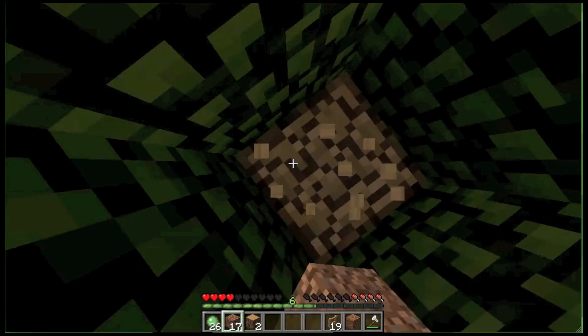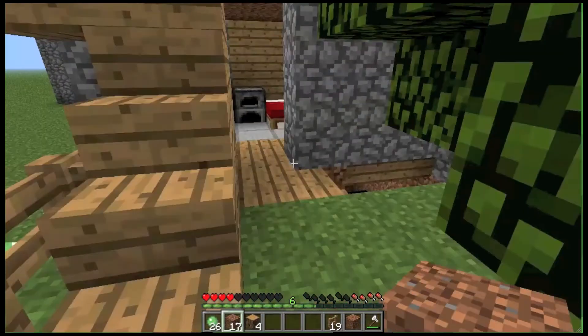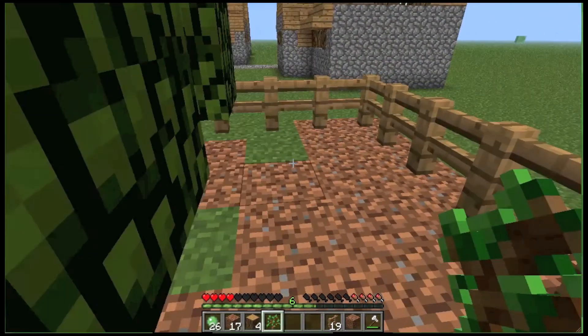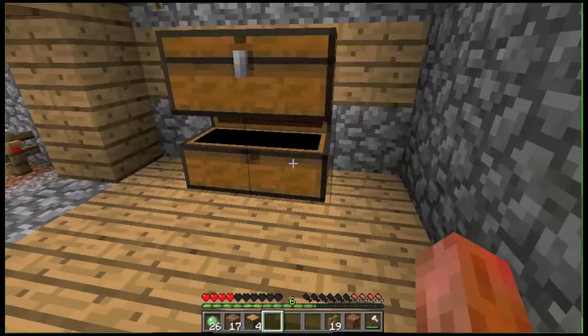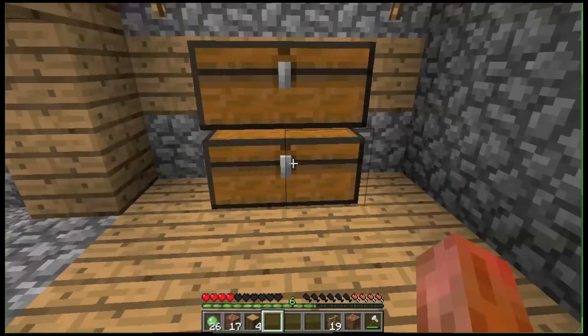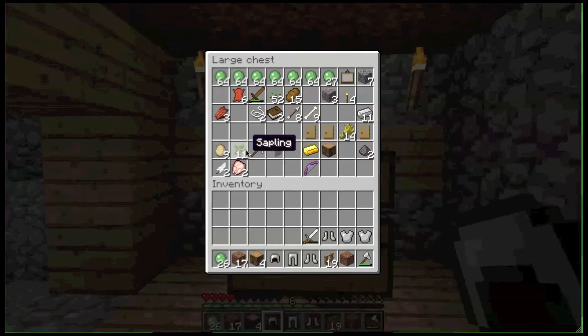I'm actually gonna place a new tree at the corner again so we'll have a little bit more room — gotta place it right there. Now I kinda wanna organize these. Let's get slime balls up top, and then I'm actually going to take all armor and weapons. We could have painting, cobblestone, torches.